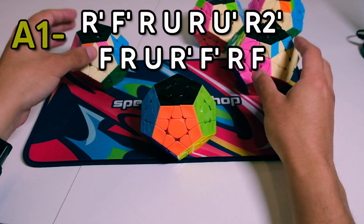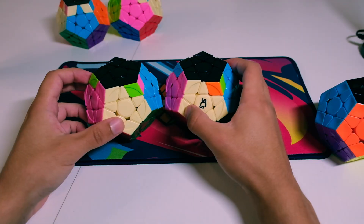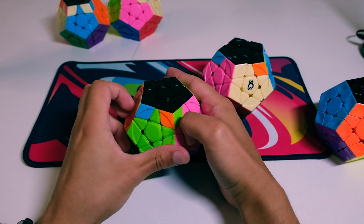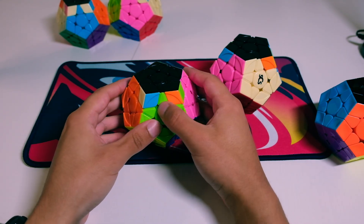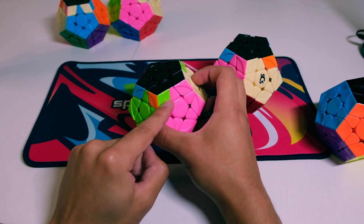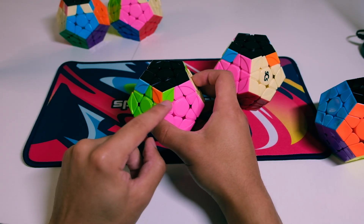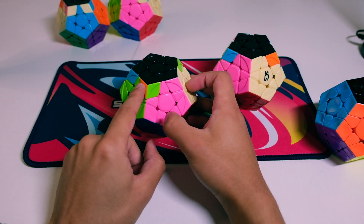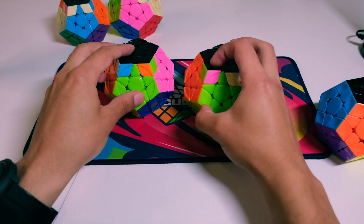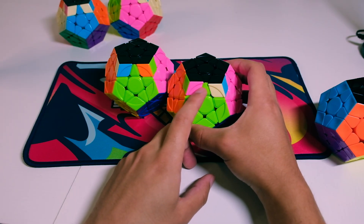On to the A2s. These have a very cool way of how to recognize them. On the guide sheet, you recognize this by a 1x2 pseudo block. A pseudo block is when the outer corner piece is the same color as the edge piece, so you kind of have a pseudo block going on. A2 plus is recognized by the 1x2 pseudo block on the right, and A2 minus is where the 1x2 pseudo block is on the left side.